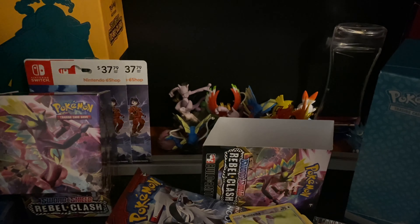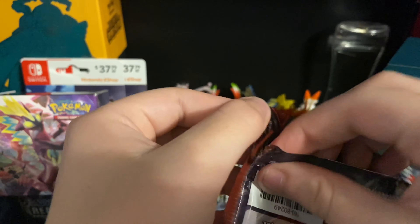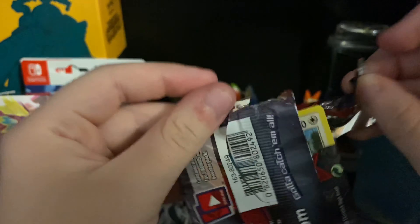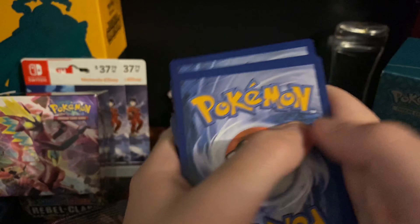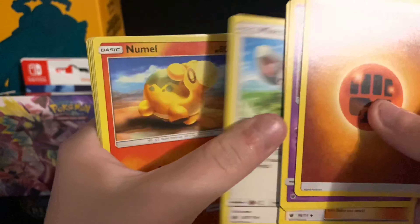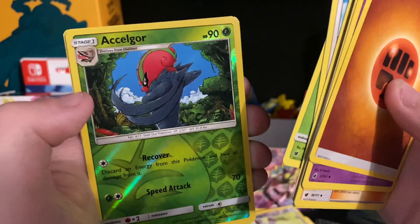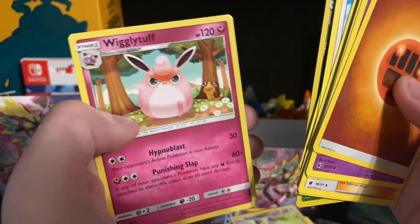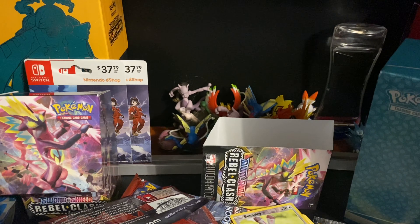All right, next pack is a Guzzlord pack. I think Guzzlord arts are actually really cool. One, two, three, four. Fighting type Energy, Haunter, Hakamo-o, Lurantis, Marowak, Necrozma, Numel, Piloswine, Swablu, Shelmet — reverse holo of a Togekiss, and a Wigglytuff regular rare. All right, let's open up the last two Rebel Clash packs I believe.